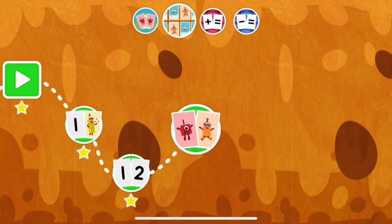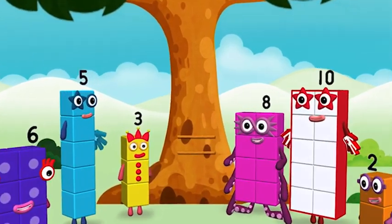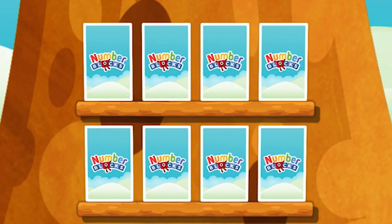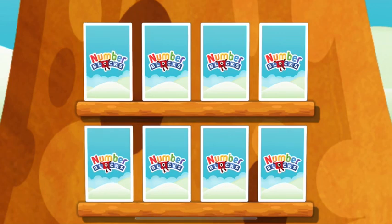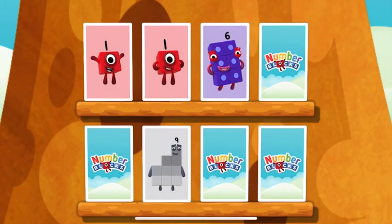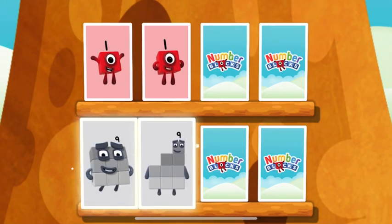Match! Octoblock! Yay! Try to find a pair of cards with matching amounts! One! Nine! Whoops! One! One! You found a match! Six! Nine! Uh-oh! Nine! These two amounts match!